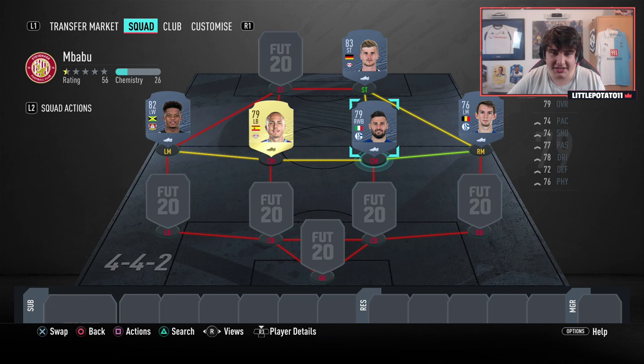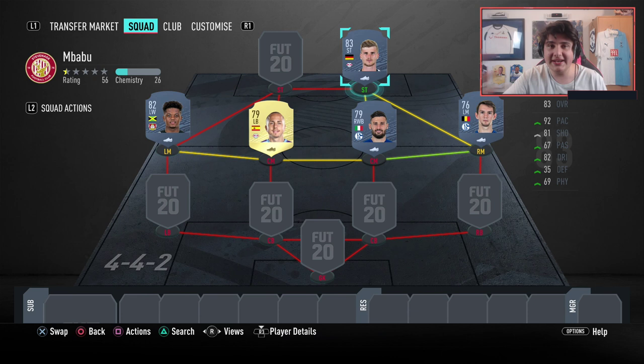We can actually pair all four at once by assisting with a Bundesliga defender, then scoring a finesse goal with a Bundesliga attacker. It sounds complex but it's really that simple.